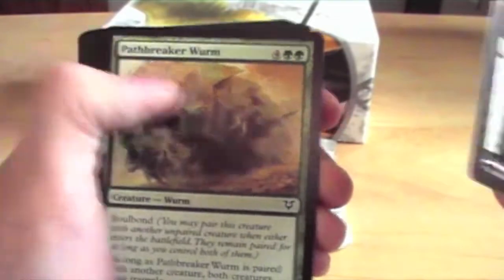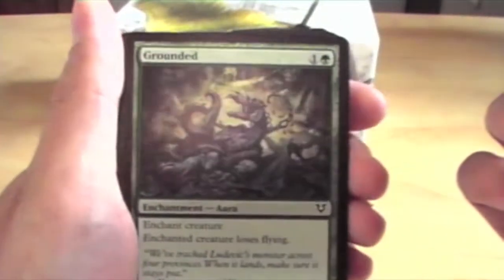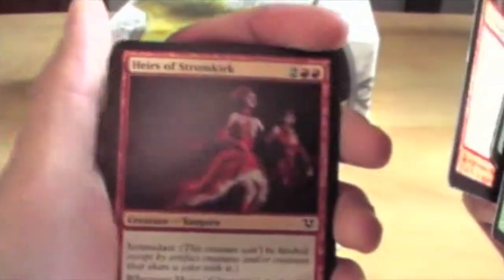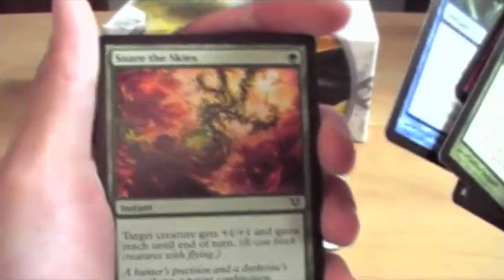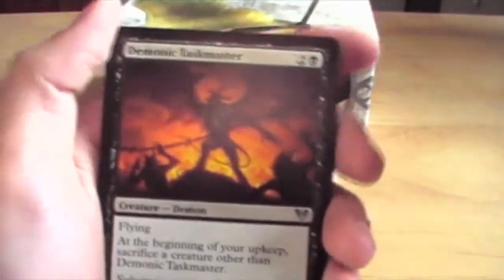Searchlight Geist. Pathbreaker Worm. A Griff Vanguard. Grounded. Crew and Striker. Heirs of Stromkirk. Crippling Chill. Snare of the Skies. Demonic Taskmaster. First Uncommon.